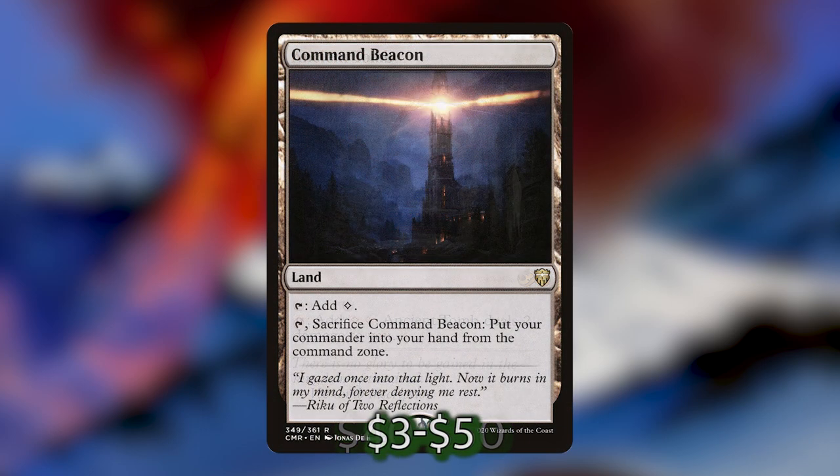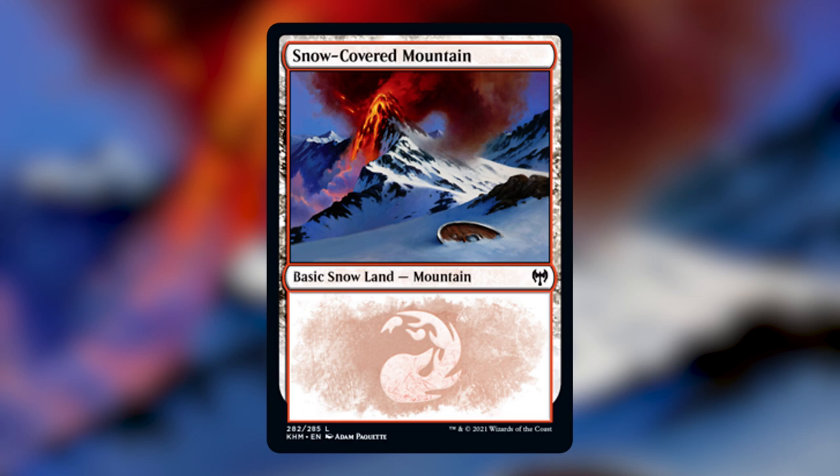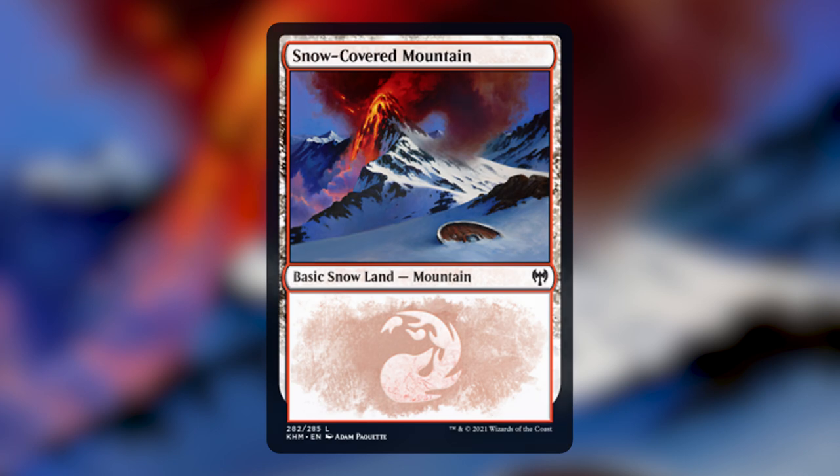Last but not least, let's talk about the lands. We've talked about the modal dual-faced cards that can be played as lands. We also have Forbidden Orchard. After that, we're playing Ancient Tomb, Command Beacon, and Valakut, the Molten Pinnacle. After that, we've got 32 snow-covered Mountains. I'm sure there are utility lands you could add, but for now that's what I'll be testing the deck with. I'm super excited to play this deck — I don't know if it's going to work or be the most fun deck I've ever built, so let me know what you think and what you would change.